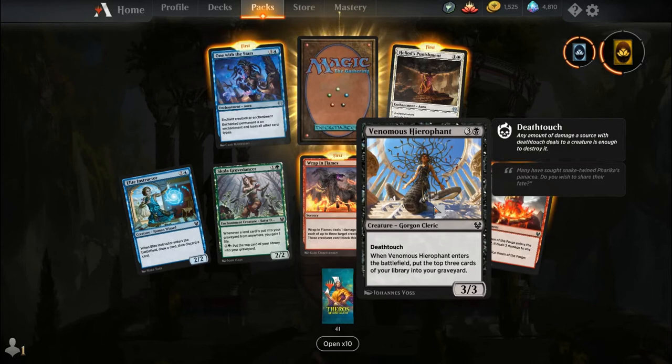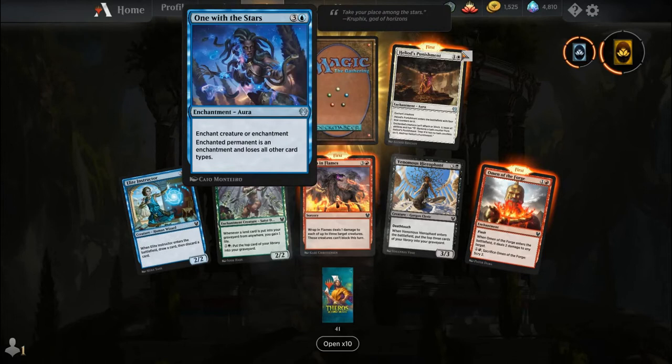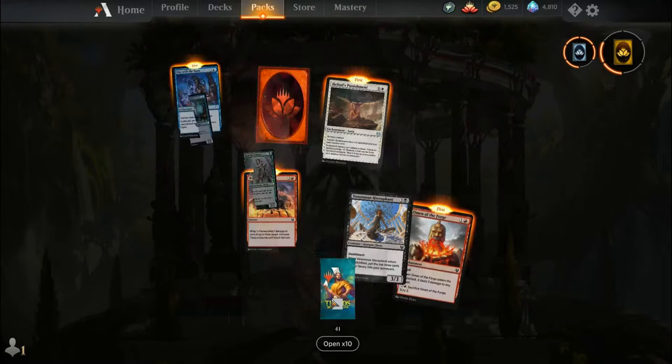Elite Instructor, Skull of Grove Dancer, Wrap in Flames, Venomous Hierophant, Omen of the Forge, One with the Stars, Heliod's Punishment, and our rare is a Mythic Rare Wildcard.